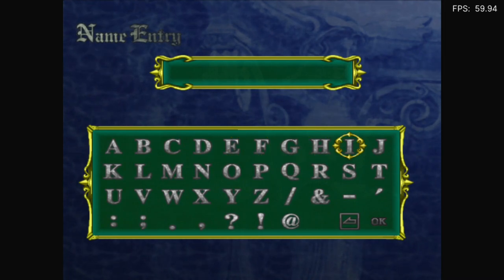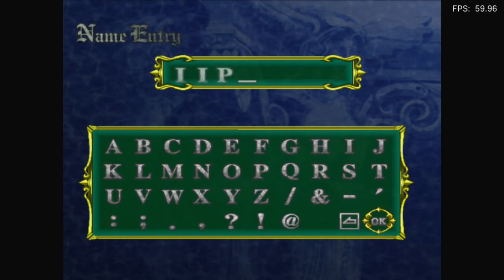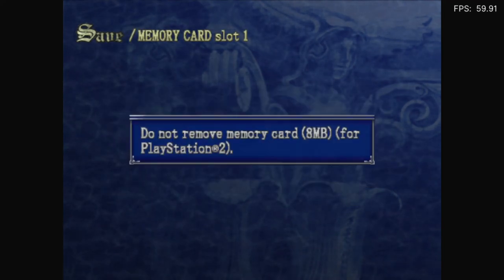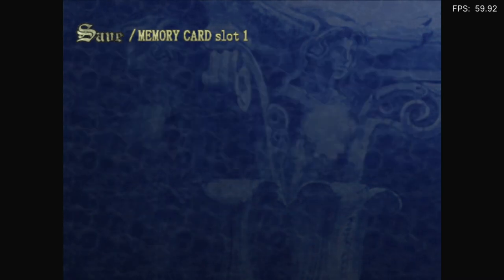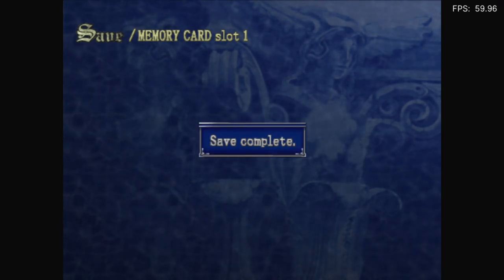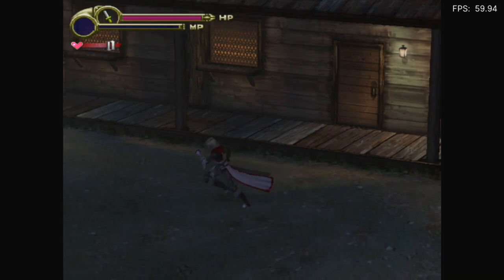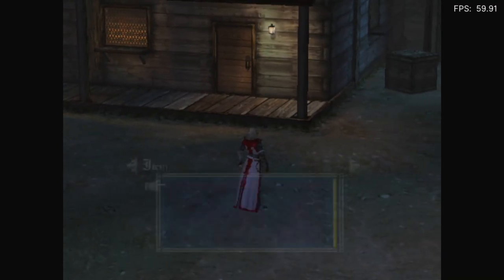Alright, moment of truth. Moment of truth will come in the next 30 seconds or so. Maybe. And P! Oh crap! The hell was that? There we go! I don't know what I just did. Something popped up — I thought it was going to be like New Game. Alright, moment of truth. Is this one playable? Or more playable than the last one? Perhaps?